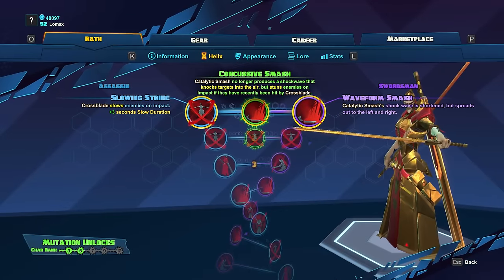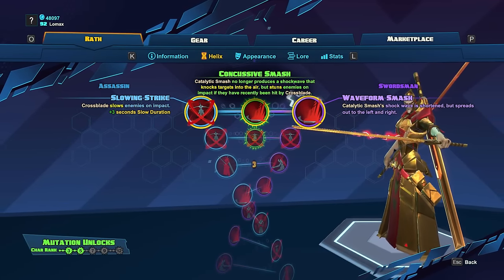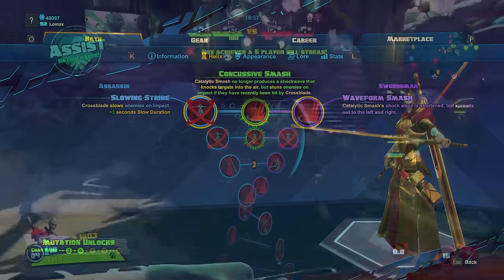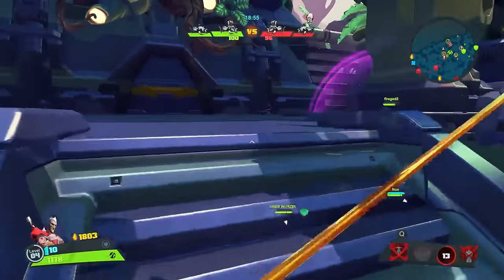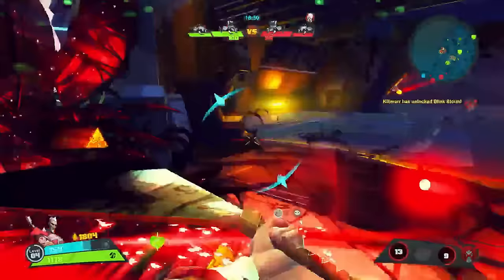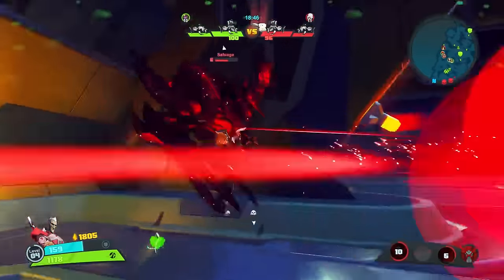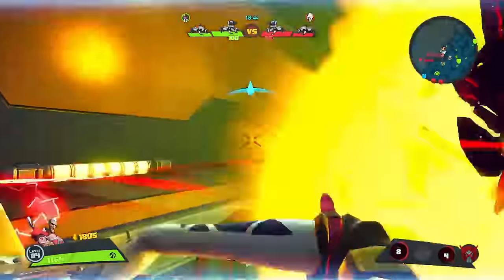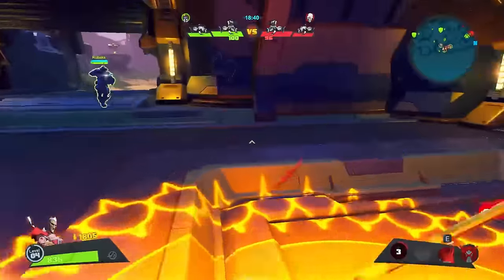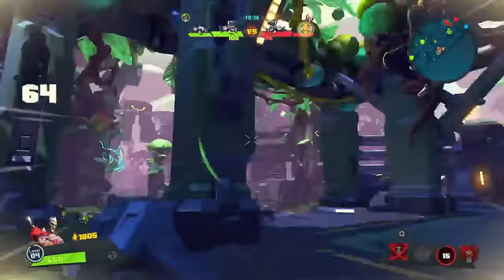Starting at level 1 with his Helix Tree, we're going to have a choice between Slowing Strike, which buffs Crossblade, and Waveform Smash, which buffs Catalytic Smash. Slowing Strike is going to add a slowing effect to Crossblade lasting 3 seconds. This is a go-to in PvP, as this slow will help you stay on an enemy, preventing them from escaping. This is also good for setting up your knockup and combo with your ultimate past level 5. In PvE it's less necessary because you don't need to worry so much about slowing enemies.